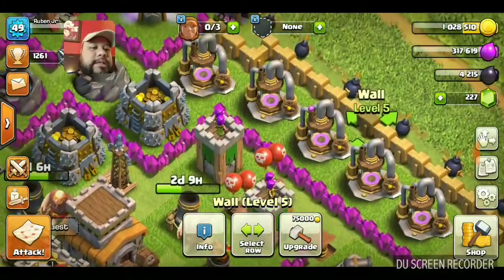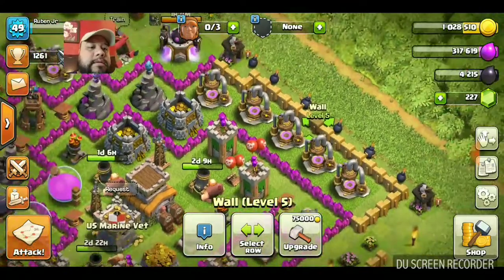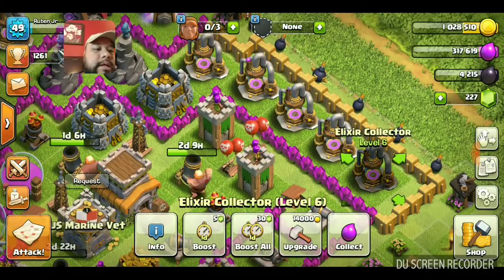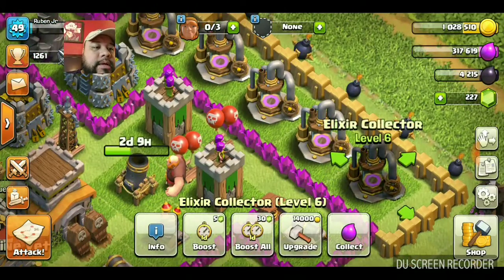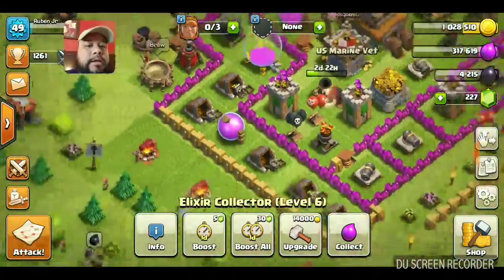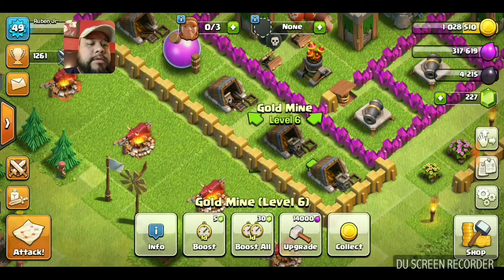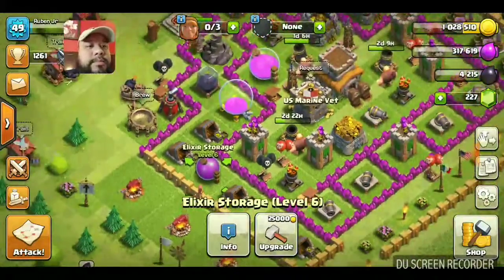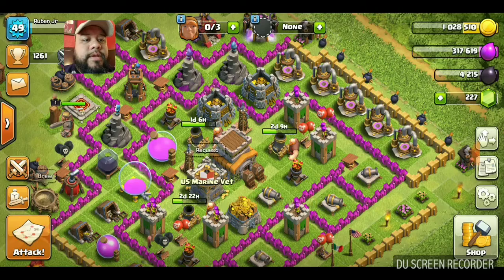The archers usually try to get all this purple stuff - my elixir extractors. Oh, that's what it's called: elixir! And then on this other side I have the gold mines. And this is the elixir container or storage, and this is my gold storage.